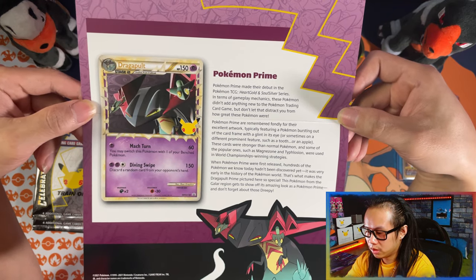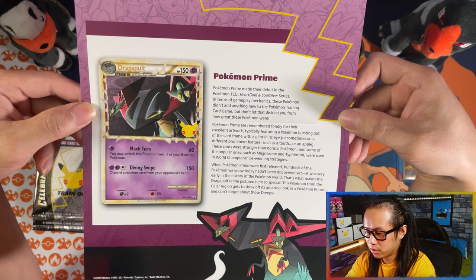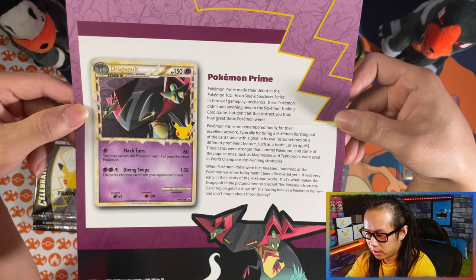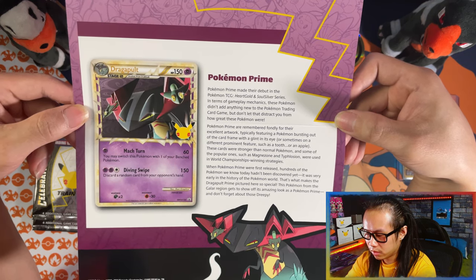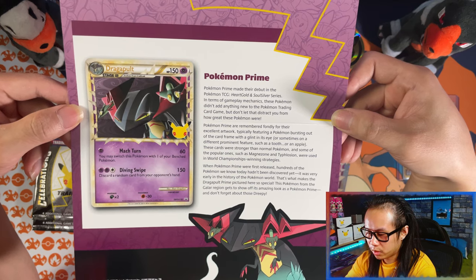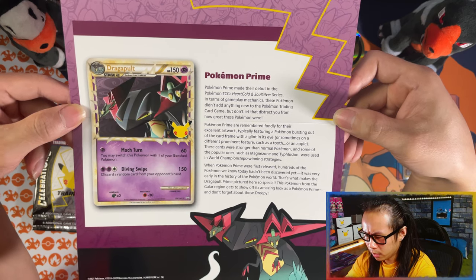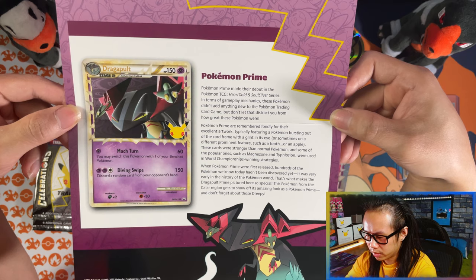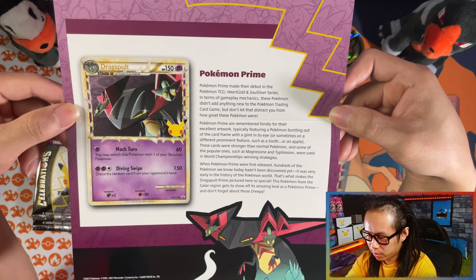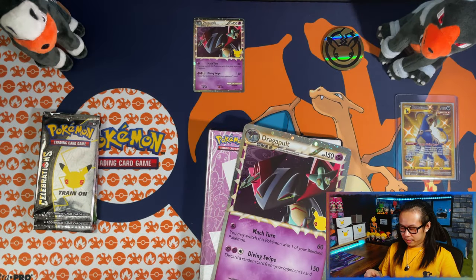Pokemon Prime made their debut in the Pokemon TCG HeartGold and SoulSilver series. In terms of gameplay mechanics these Pokemon didn't add anything new, but don't let that distract you from how great they were. Pokemon Prime are remembered fondly for their excellent artwork, typically featuring a Pokemon bursting out of the card frame. Some popular ones such as Magnezone and Typhlosion were used in World Championship winning strategies. This Pokemon from the Galar region gets to show off its amazing look as a Pokemon Prime.